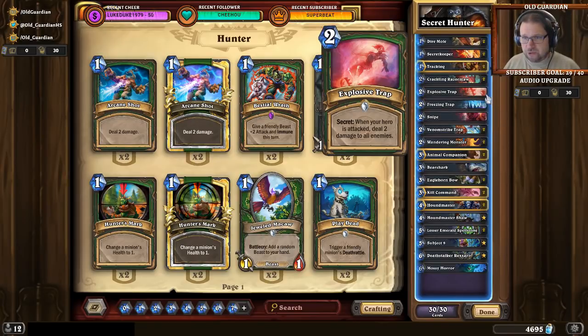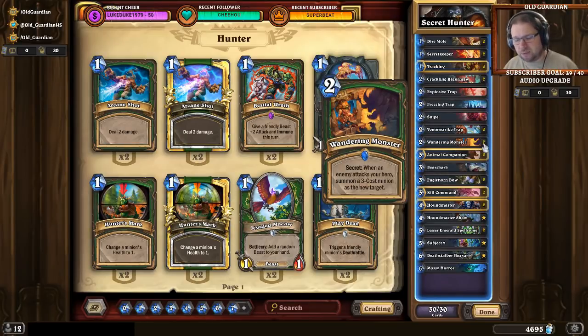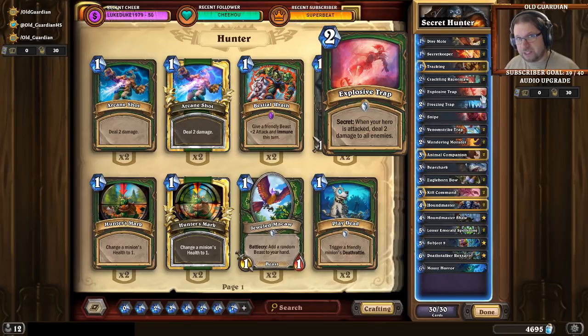Lately I've been using Explosive Trap, Freezing, Snipe, Double Venomstrike, Double Wandering Monster. Some people are also putting in one Rat Trap. Double Explosive Trap isn't necessarily a bad idea either if you're facing a lot of Paladin. There are many ways to go around with the Secret Package.